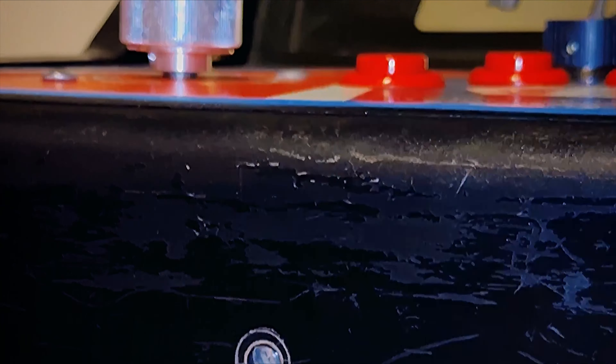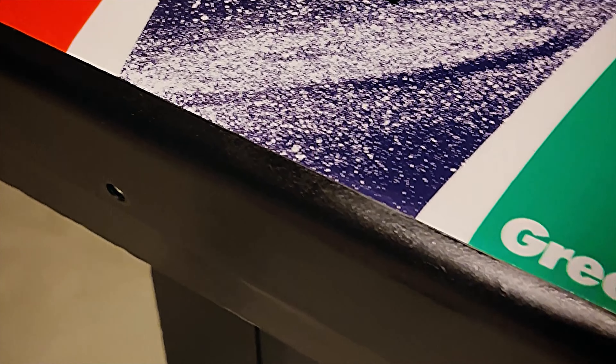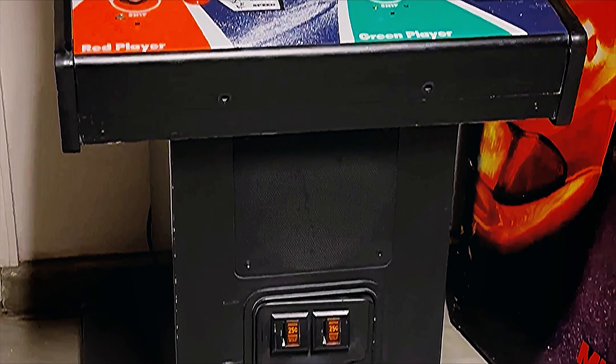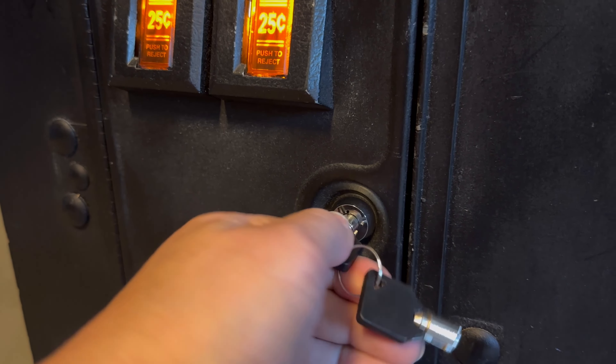Here's the clip of me working on the Bondo — sanding down what was already there and then painting over it. This is Krylon latex paint in satin black. The reason I use a foam roller is because it's really easy to feather it out, especially looking at the original color. You don't want it to go from dark to light because the original color is more worn down, so you have to feather it out, and using the foam roller just makes it easier.